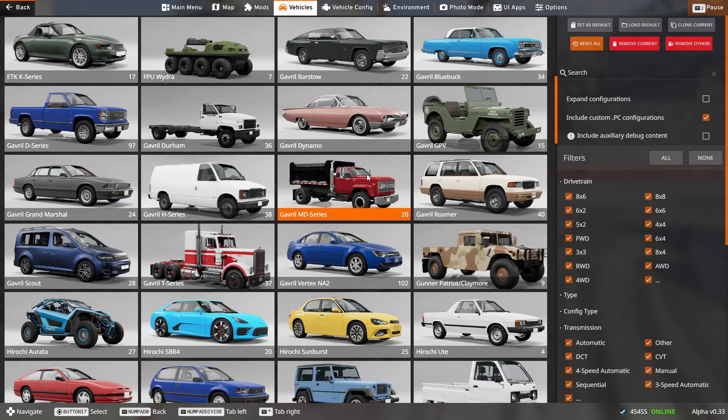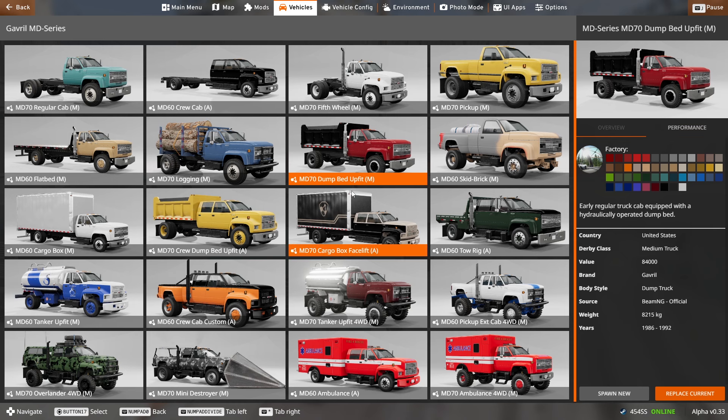The description is that it kind of bridges the gap between a pickup truck and a heavy-duty semi-truck, and that's kind of what it does in real life too. The GMC Top Kick is actually quite similar. I personally happen to have driven the Top Kick when I was on a mine site, so I can lend you some inside information on what it's like to drive one of these things in real life.